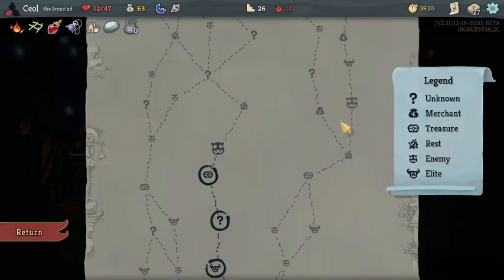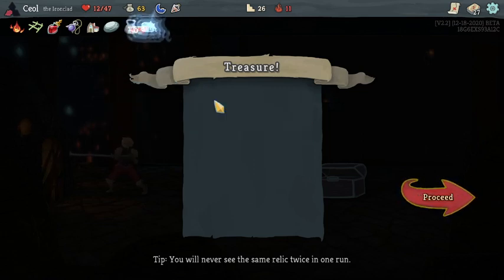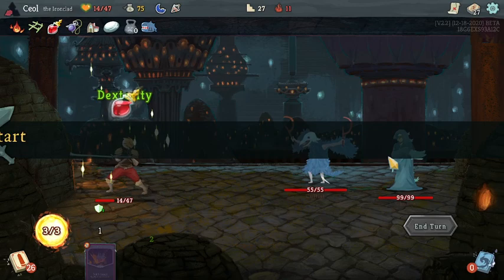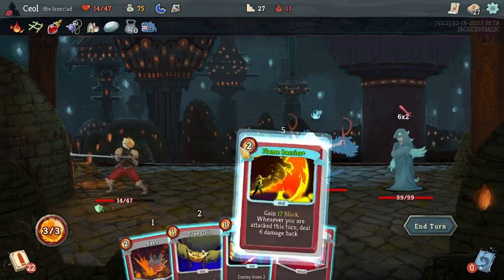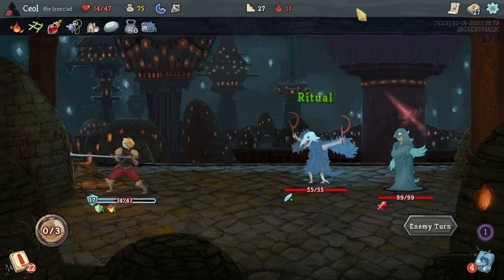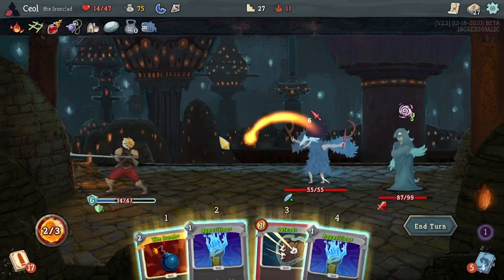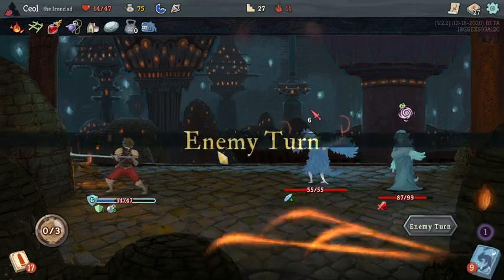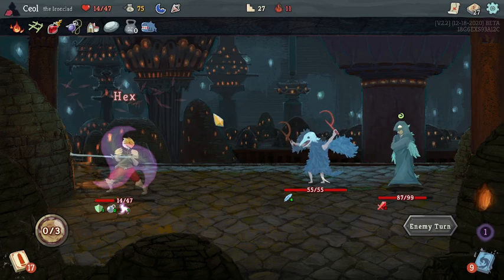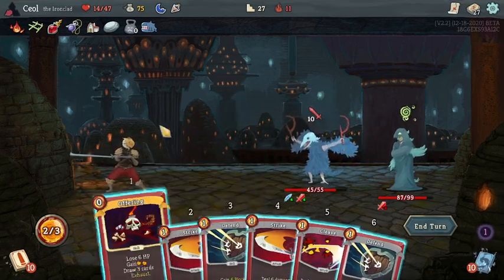We still got a whole other act after this plus the rest of this act, so it's not like we won't get value out of Maw Bank. I'm happy to take Maw Bank. Cult is chosen — disarm you. Could Kakaw. I don't think we need to here, but we could. Armaments — nice, now we can hang on to these. Our whole damage plan right now really is just play the bomb and try not to die in the meantime. Offering just got way scarier to play, I just realized.